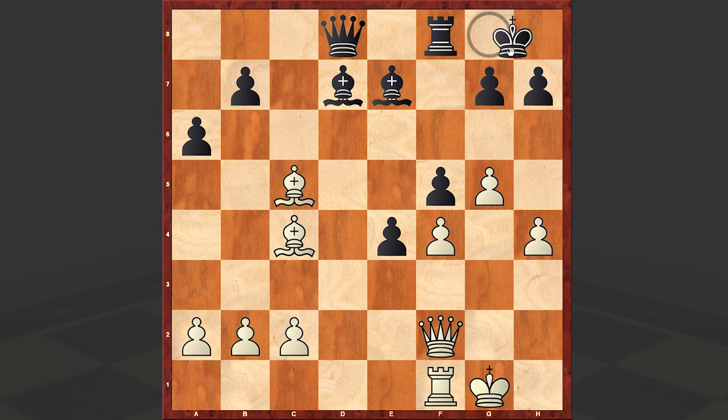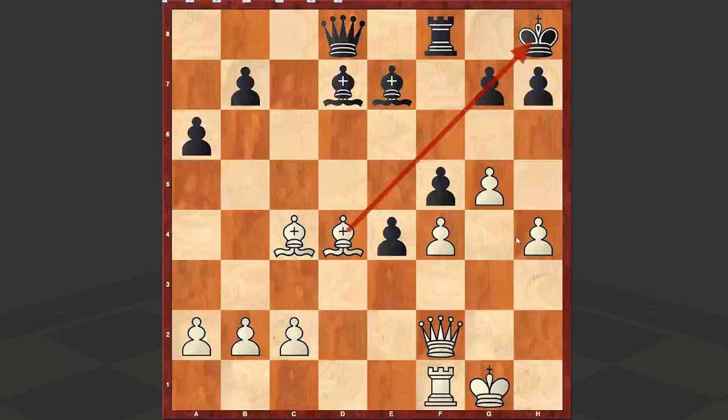H4, e4, Bc4 check, Kh8, Bd4 — this is a very important diagonal for this dark-squared bishop. The bishop on c4 also stands very well, controlling a very essential diagonal and restricting the movement of the Black king. For example, h5 followed by h6 can be a very nasty threat.